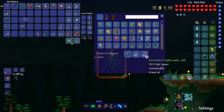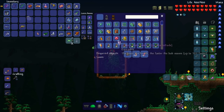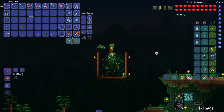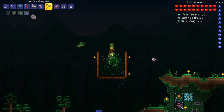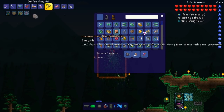We need 50 worms — 40 regular worms and then 10 enchanted nightcrawlers. I don't know how to get black thread, I think you just buy it. The cape itself isn't great but it'll be useful when we have to catch the truffle worm. I think we could just craft the truffle worm but you gotta do it the efficient way.